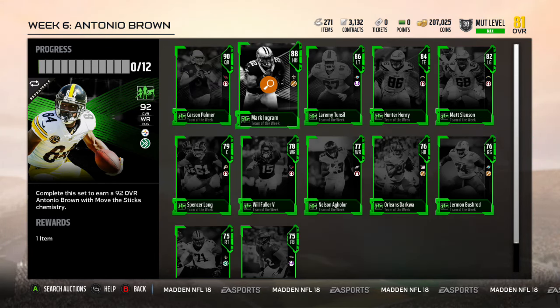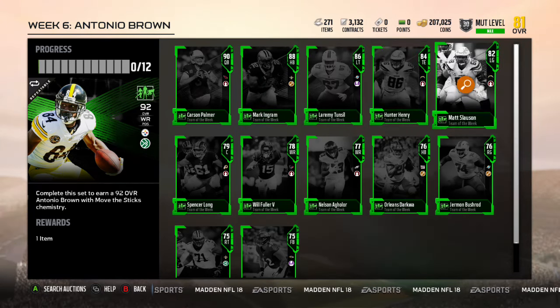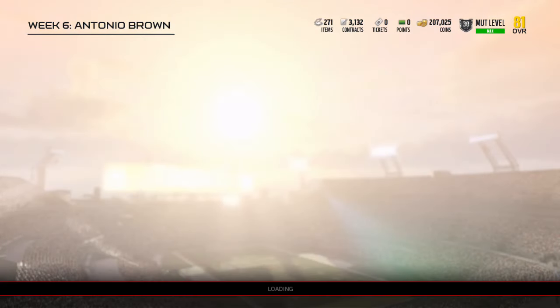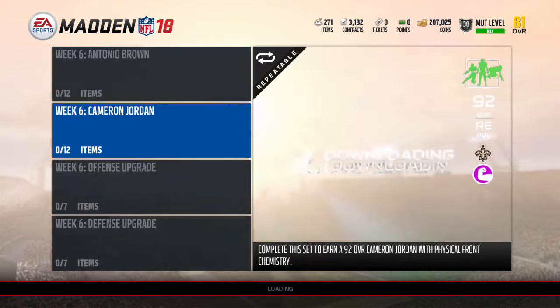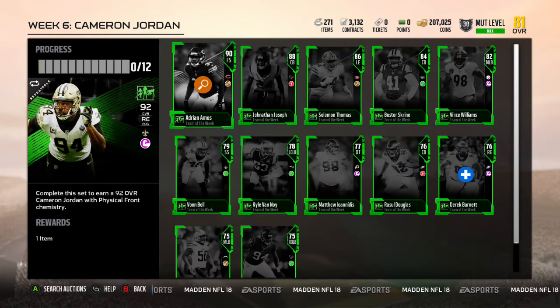Mark Ingram 88, 86 overall left tackle Tunsel, and besides that these other guys probably are not going to make anyone else's lineup. Let's go check the defensive side - it is Cameron Jordan. Complete the set to earn a 92 overall Cameron Jordan with Physical Front chemistry.